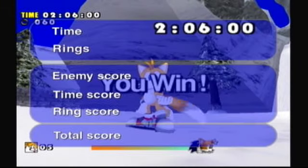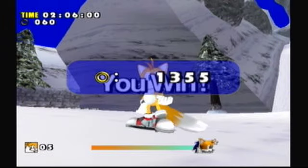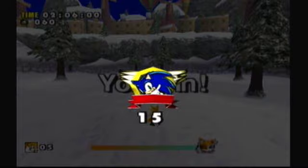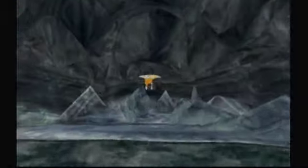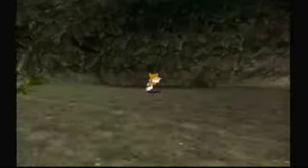I don't remember what to do from here. I might have to watch the beginning of a cutscene. That's basically the first three levels of Tails right there — pretty simple. I think this is where you fight Knuckles. I think this is where you fight Knuckles, not positive but I think so. Which I'm pretty sure is the same cutscene also. I believe Tails has to fight Chaos 4.